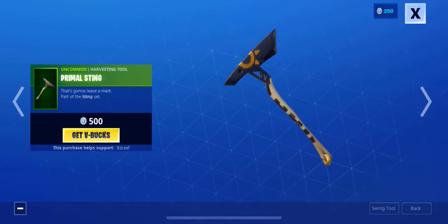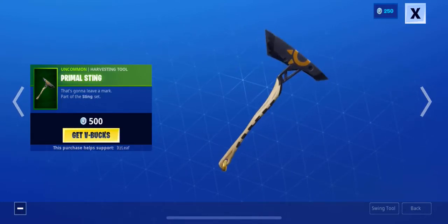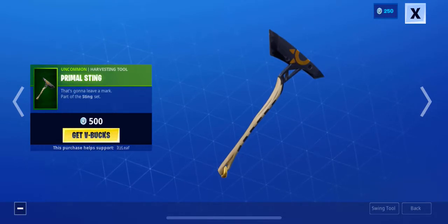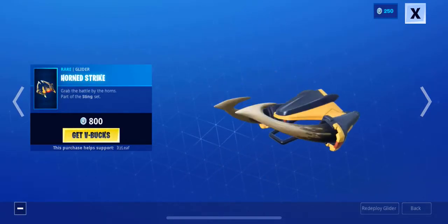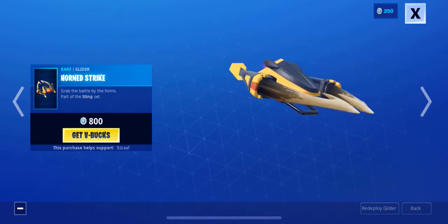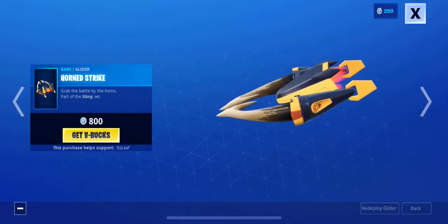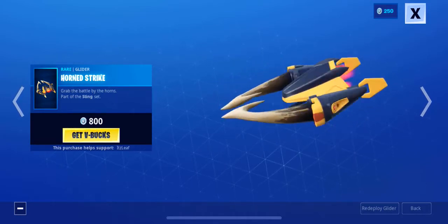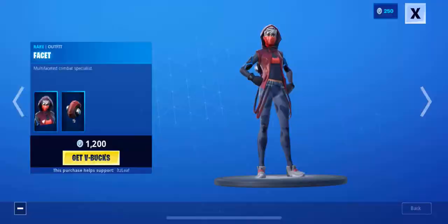Here's the Primal Sting harvesting tool — 500 V-Bucks, nice. And let's go to the Horned Strike — this is a pretty cool glider for 800 V-Bucks, very nice. Like, that is just cool.